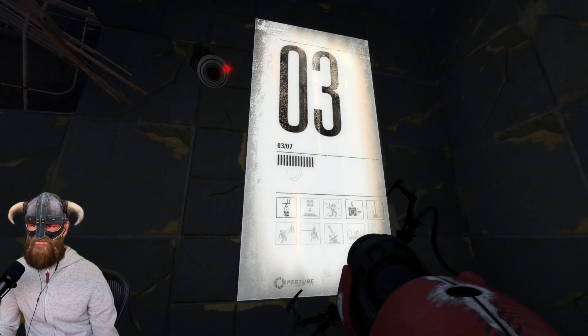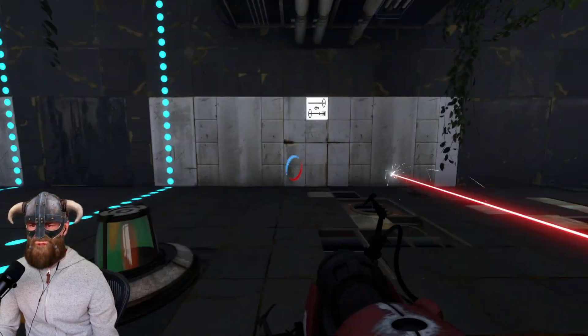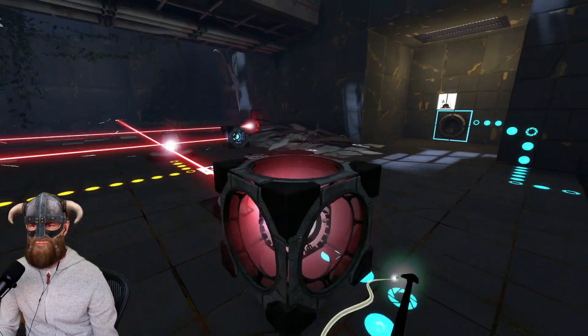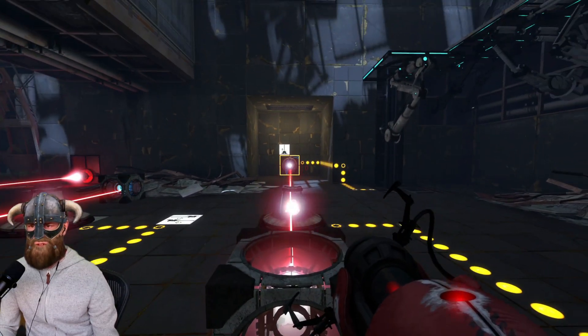Let's get to chamber number three. With this one we will need to start using portals. Put the first portal over here, then a second one. This one activates and you can shoot. Place this one like this so it activates both.